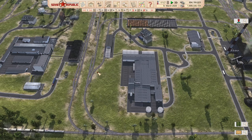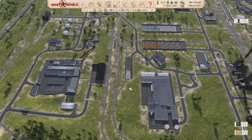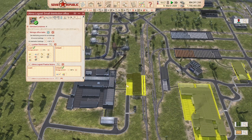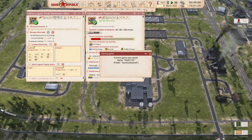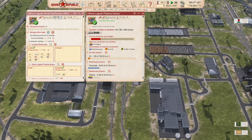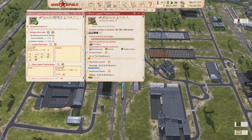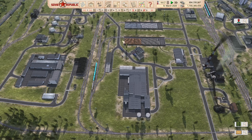The other alternative we're also using is distribution offices. Instead of connecting everything with factory connections, you just connect your factories and storages with warehouses, and use distribution offices to move things around. For our plastic production, we get the distribution office to go to the chemical factory and pick up chemicals. 10 tons of chemicals per day means one or two trucks need to do one trip a day — quite effective. We don't necessarily need the direct factory connection; road distribution works fairly well.